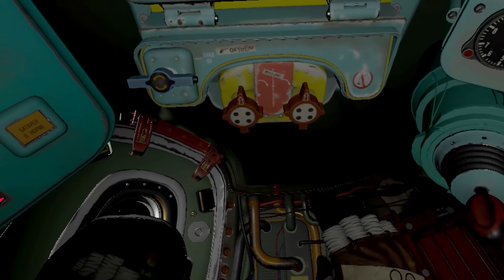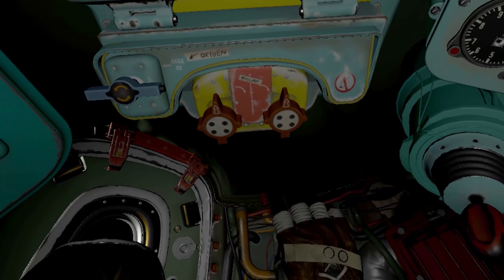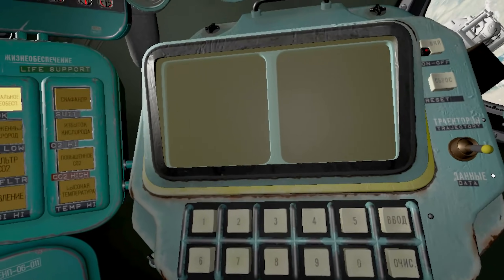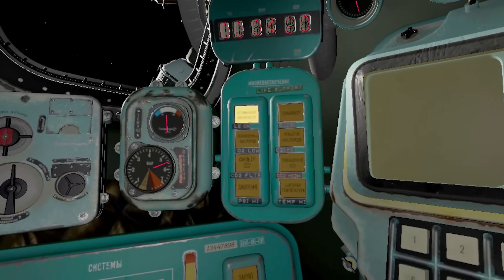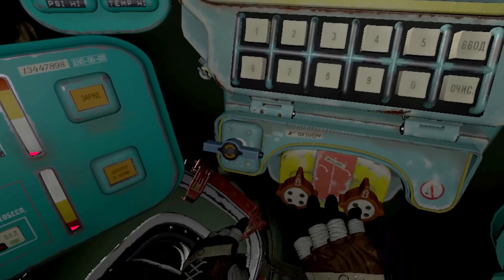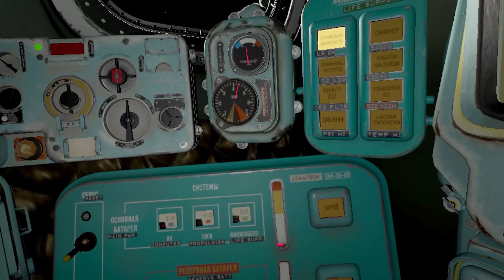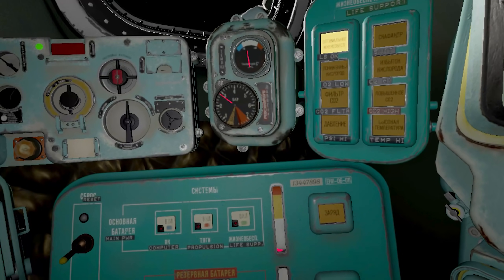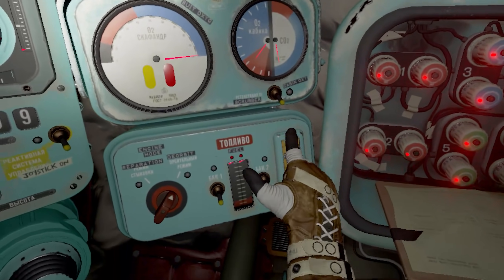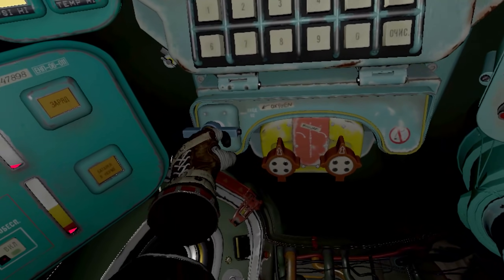Releasing oxygen into your capsule increases pressure and temperature, while depressurizing the capsule lowers them. Use the valves under the computer to perform these procedures. Remember to keep your temperature within lower levels. Use the Z pressurization valves to vent air out of the capsule. Do this whenever your pressure readings are too high. Is that my pressure? That's my pressure. This will change your trajectory. When depressurized, you use your suit oxygen. You have a limited amount of oxygen in your suit. I need oxygen!